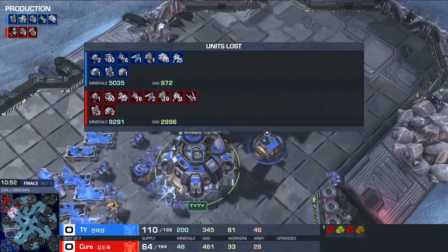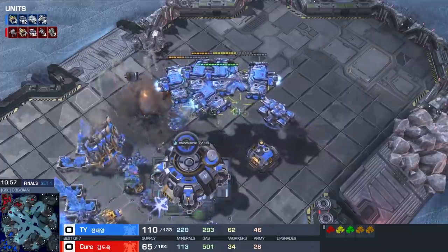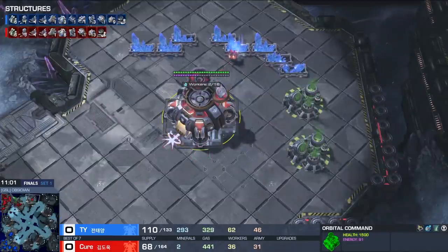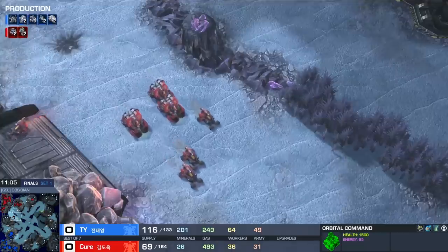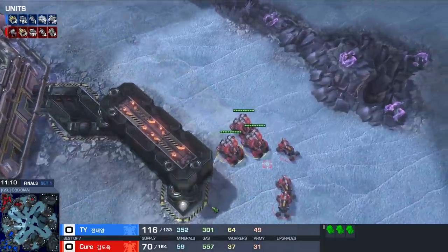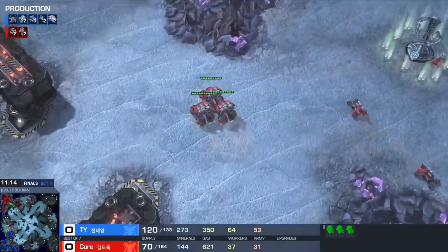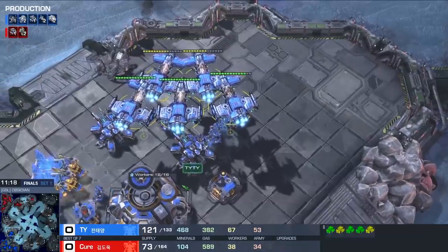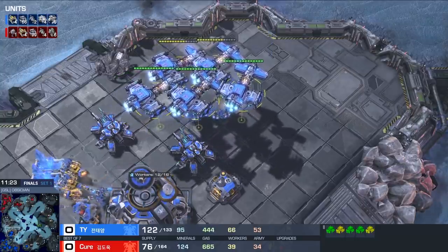With the tanks targeting all of the Cyclones, and all the Battlecruisers still alive, we saw so many SCVs pulled — now Cure is the one behind in workers, despite TY constantly sending waves of his own workers to repair the Battlecruisers. None of the Battlecruisers have been killed. That's insane. He can repair all of these and send them right back across the map. Cure has been completely crippled, and I don't know that he can tech out of this. I think he over-made Cyclones, he under-made tanks, and he didn't appreciate the balancing act TY was going to throw at him. I think it's hard to be prepared for something we've never seen before — I've certainly never seen that strategy.